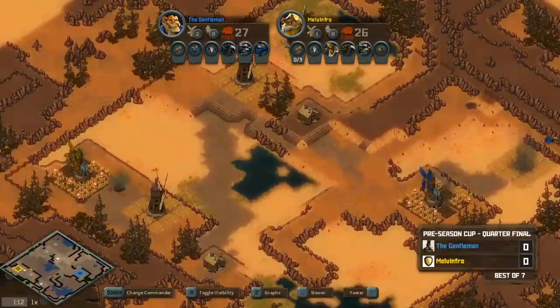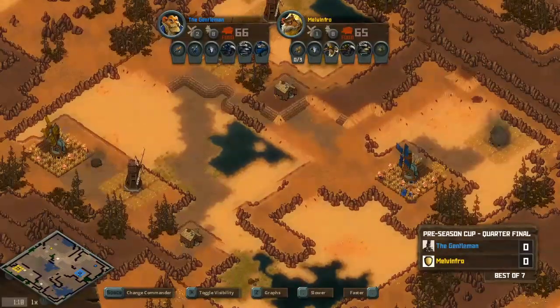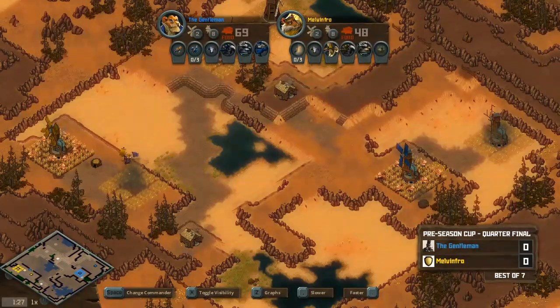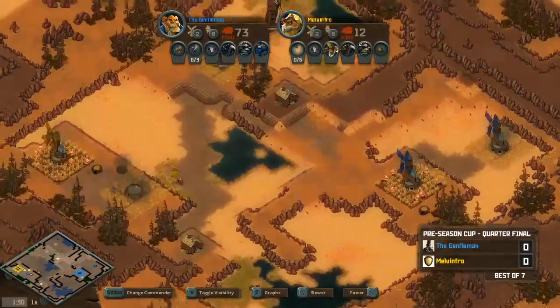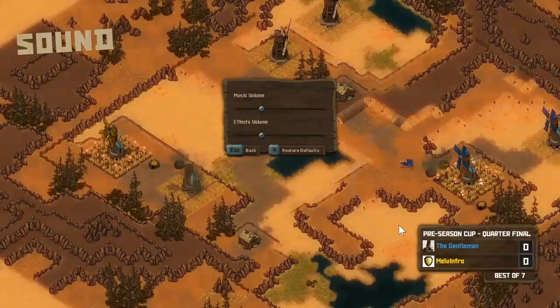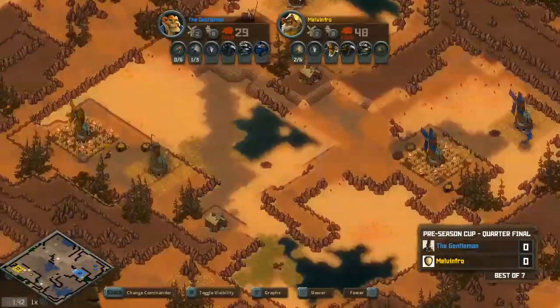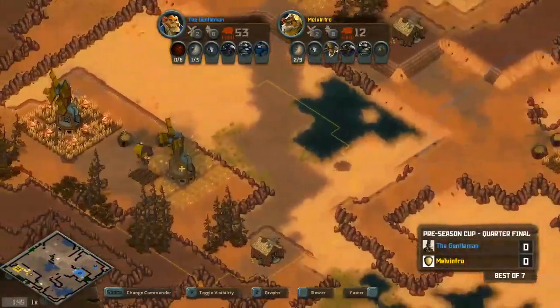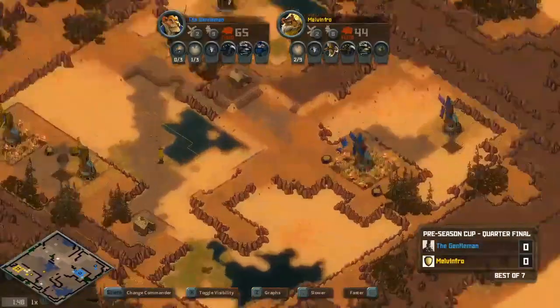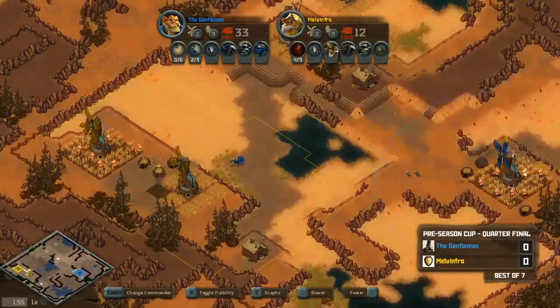Melvinfro looks to go for a tier one mill first while Gent goes straight for a second base. Both players now have their second expansions up, and Melvinfro already has three warrens down — so does Gent. Gent starting off with a squizzard while Melvinfro is going pure squirrels.